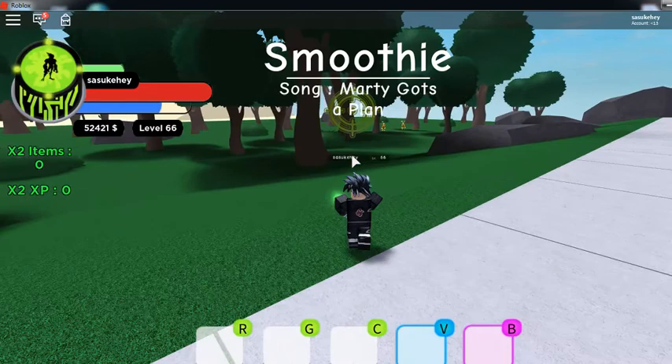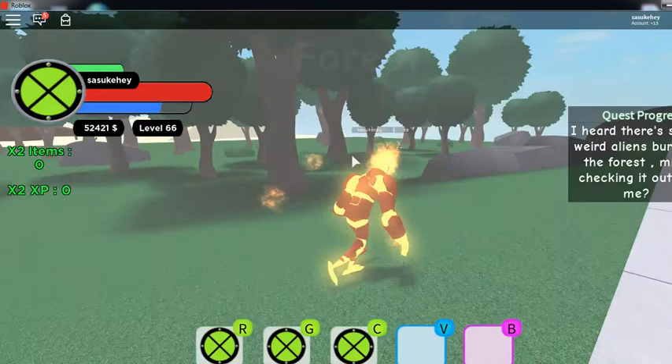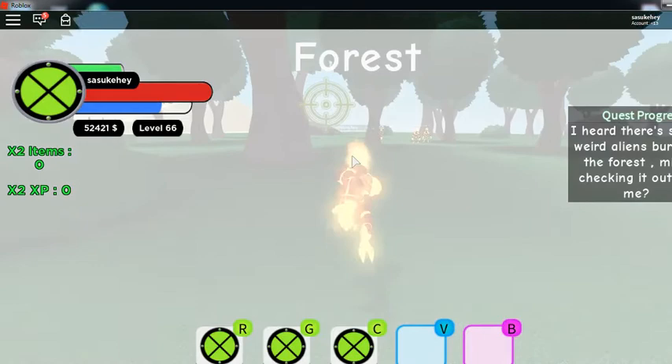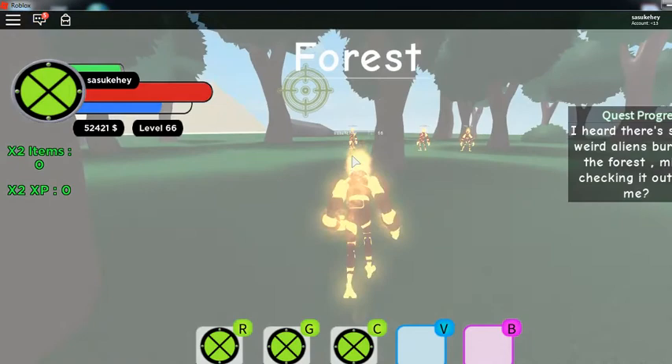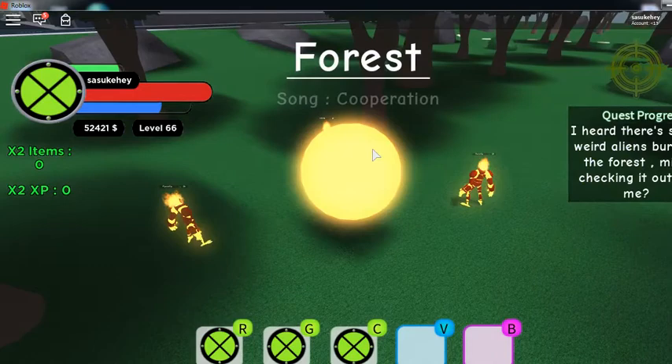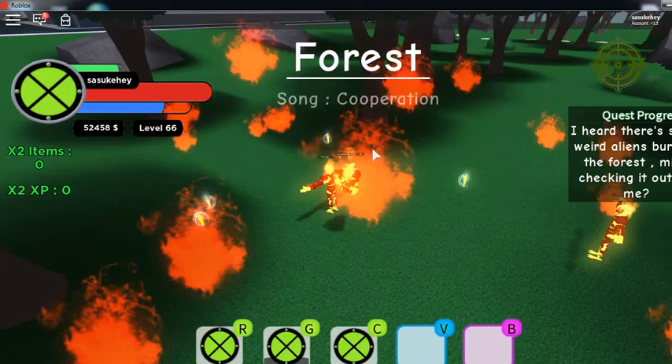I just transformed back into Heat Blast. The NPC says 'I heard there's some weird burn aliens in the forest — mind checking it out for me?' By the way, did anybody notice that Roll Ball is at negative 900,000? You can't — this was actually one I used when I was trying to get to level 40.